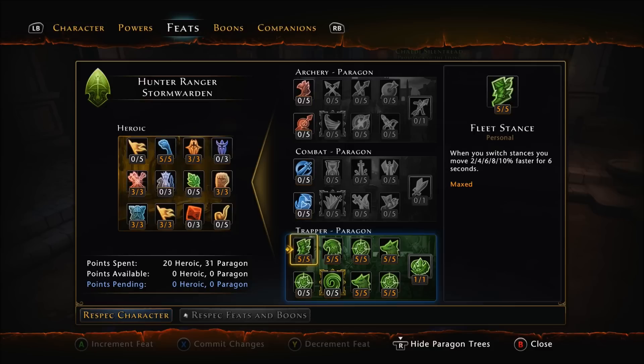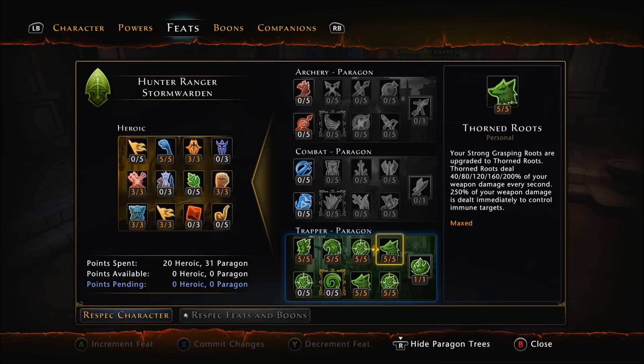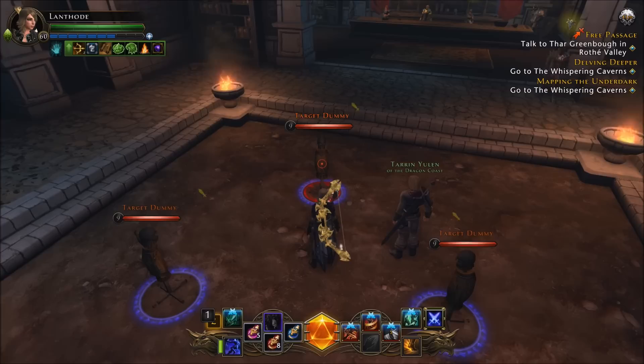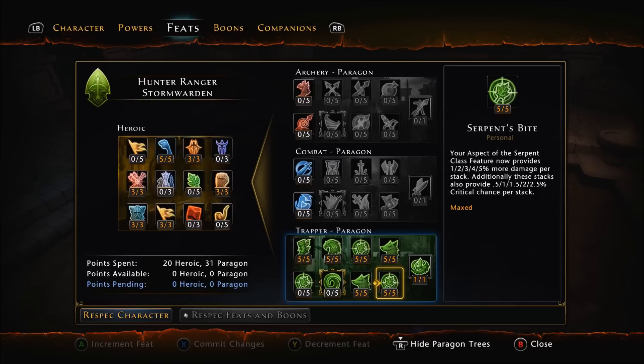The next feat is Thorned Roots. This buffs our Strong Grasping Roots, which are a key part of the build — they now do 200% weapon damage every second. 200% is a lot. And because of the other feats we've already mentioned, they last for at least 7 seconds before CC duration is applied. Big ticks of damage, long duration, AoE — it's very, very powerful, and that's where most of our damage in this build comes from.